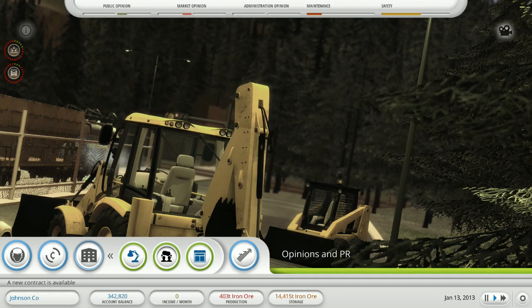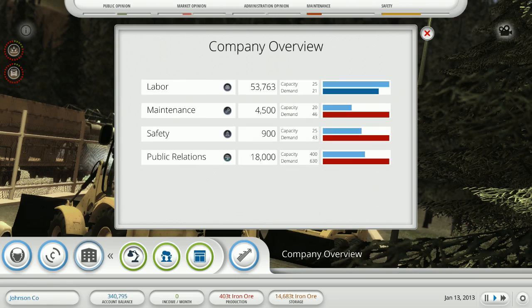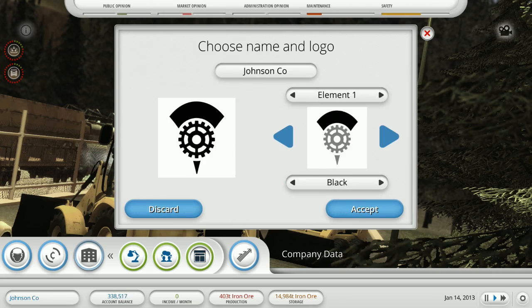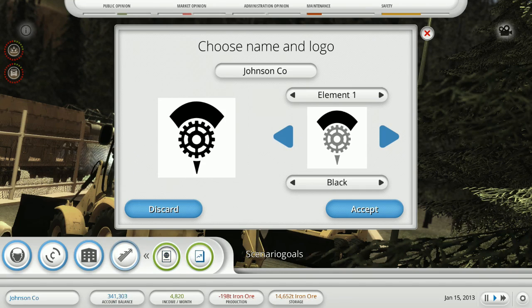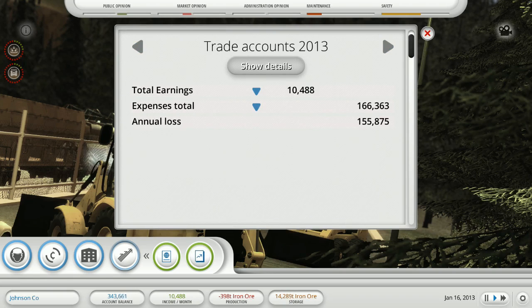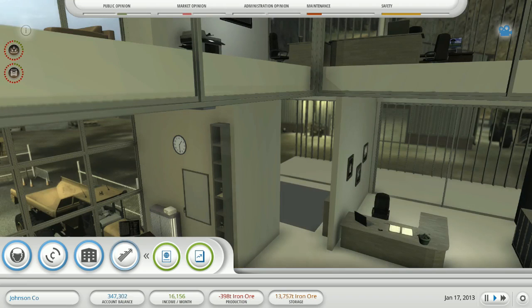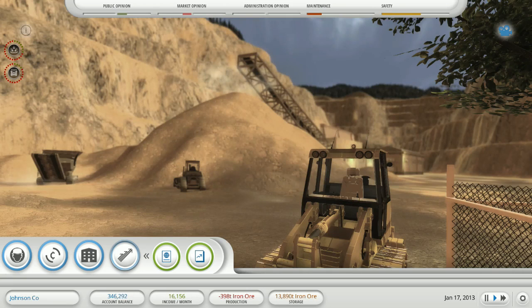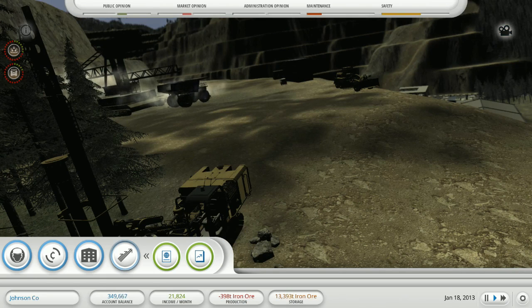Let's check out the company screen — you can take a public opinion poll. Looking at the overview, our maintenance really sucks. You can choose your name and logo. Under statistics — tutorial company for a year. Expenses, earnings, and annual losses. There's the office view, and we can see the pit. It's the pits.